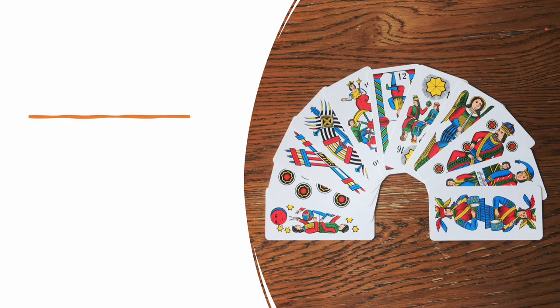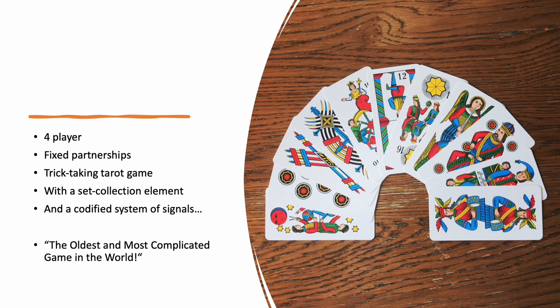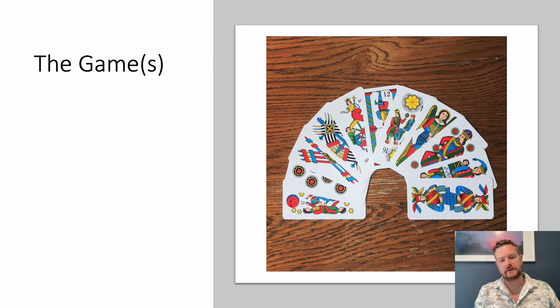There are different forms of it, but the game I'm going to show you is a four-player game with players in fixed partnerships. It's a trick-taking tarot game that also has a set collection element and a codified system of signalling. Someone from Bologna once described it as the oldest and most complicated game in the world. It is a very old game and a pretty complicated one. Often when people say they want to play Tarrochino Bolognese, what they say is Ottocento, which means 800.